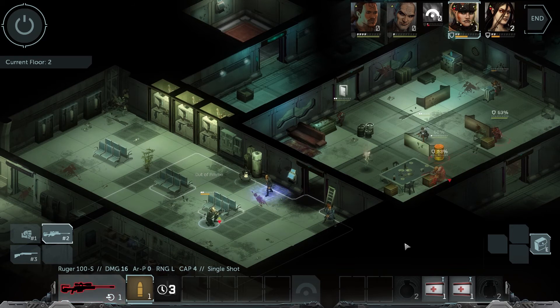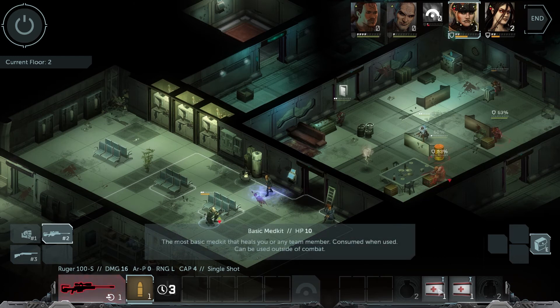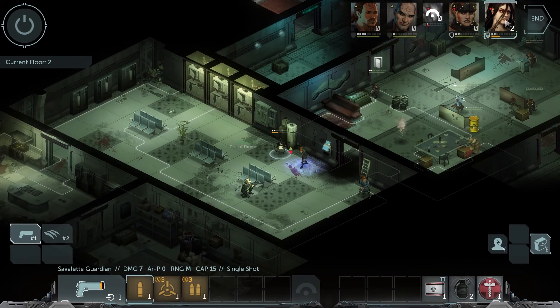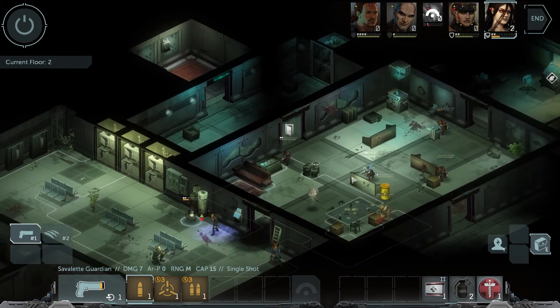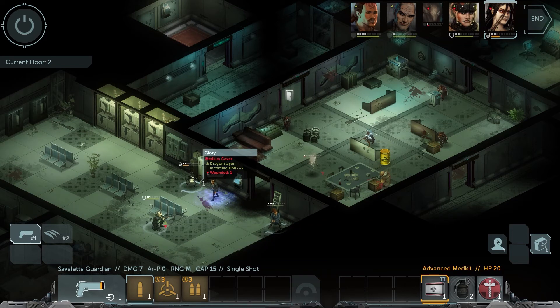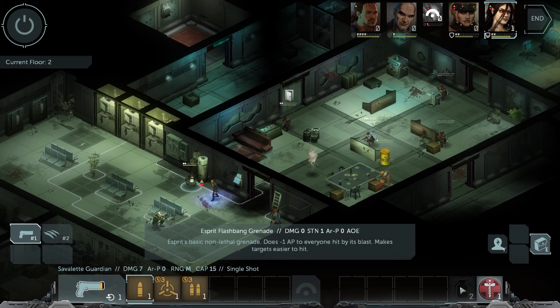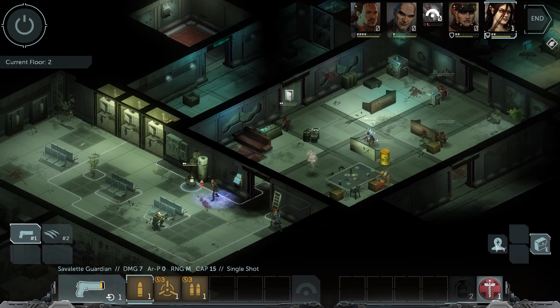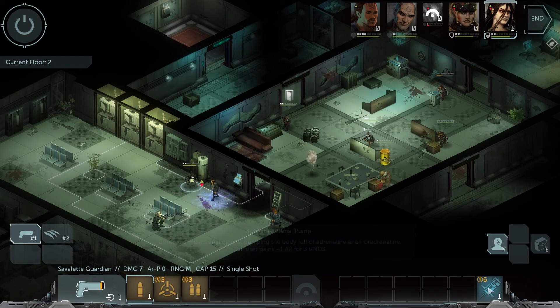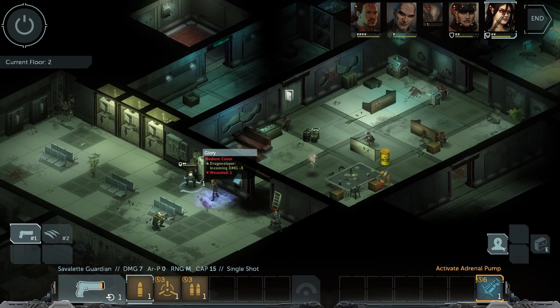You still have one action point left. With that, you're going to take your Basic Med Kit right now. Glory, we need you to heal yourself first — Advanced Med Kit. Now you have one action point left, and with that, you're going to take that Adrenal Pump. That's three rounds plus one — you get plus one action point for three rounds.